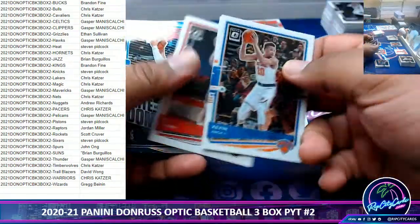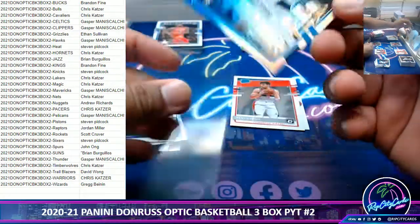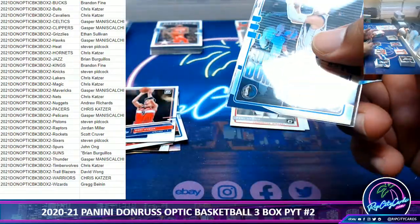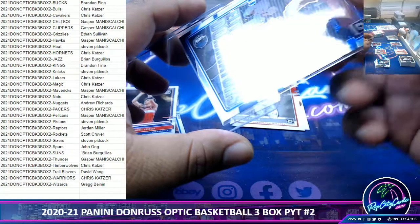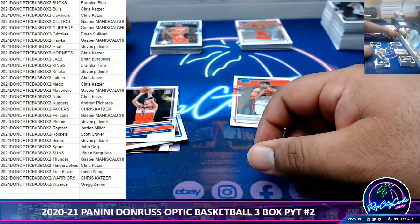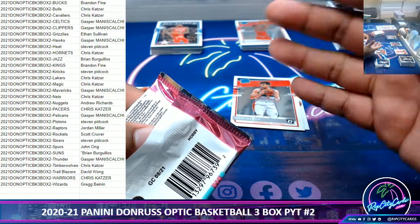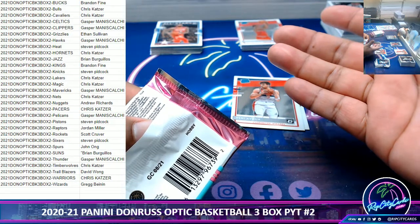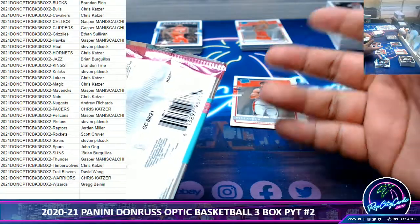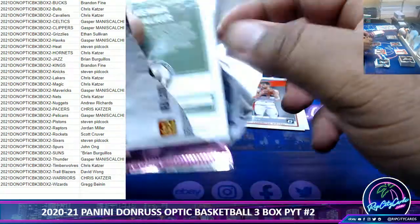And then you got the practice squad guys. Nice little Luka there. So for the top guys, like if it's a Luka Silver or a LeBron Silver or Kevin Durant, yes. If that was like a James Harden base, forget that. If it was like a LeBron base, maybe sleeve it. But if it's like a LeBron numbered card, oh for sure, you gotta sleeve and top load it.